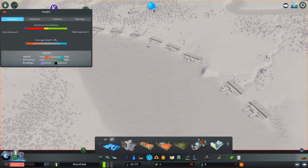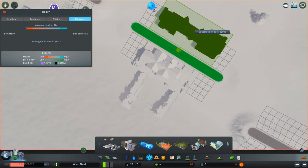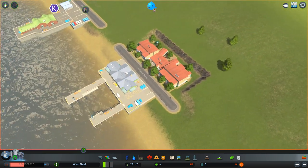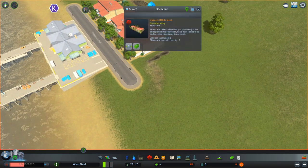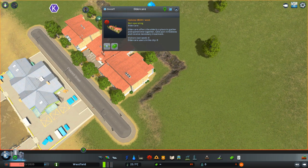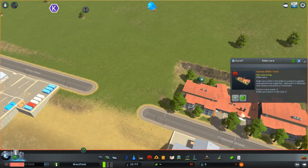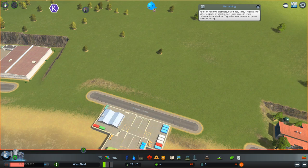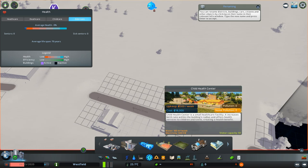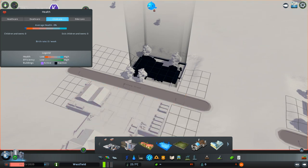What we also get is the new elder care center — retirement home, whatever you want to call it — which will extend the lifespan of our sims, where residents can take part in hobbies and stuff like this. And with the child care center, we would increase the birth rate.